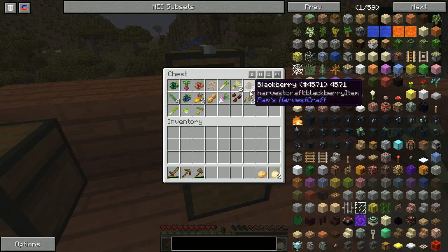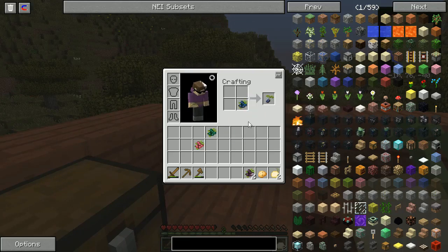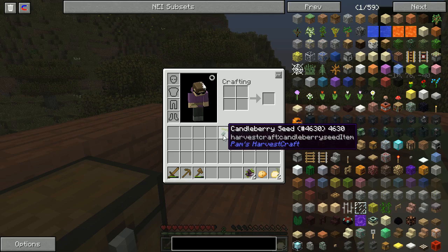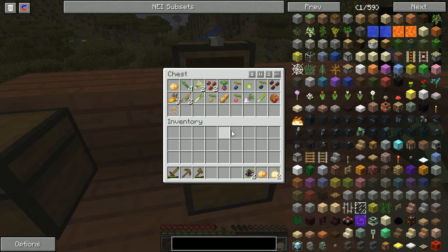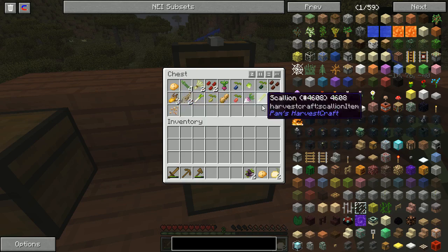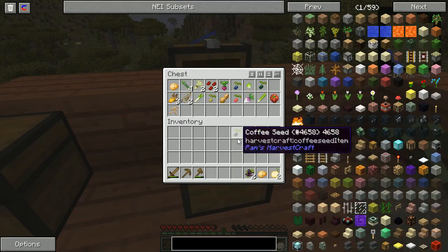I'm going to be eating raw onions for a little bit. Here's something I want to show you — we've got these different kinds of berries and vegetables in Harvest Craft. You put it in a crafting table and you'll get a seed for it back. Candleberries are not actually a food — they make wax, which is important for some different kinds of food later. I'm going to get some coffee bean seeds too, because coffee is very important to me.